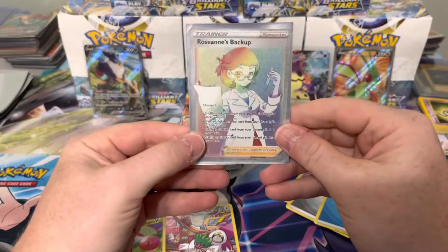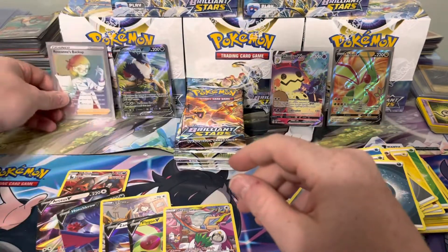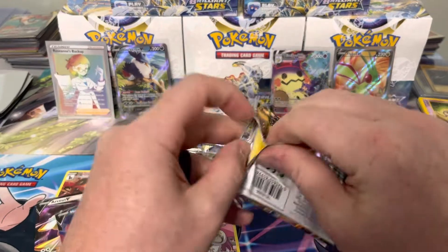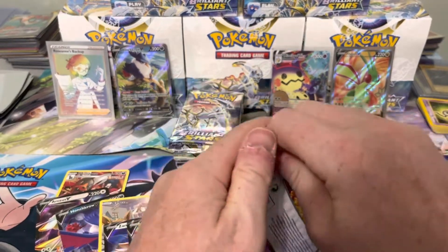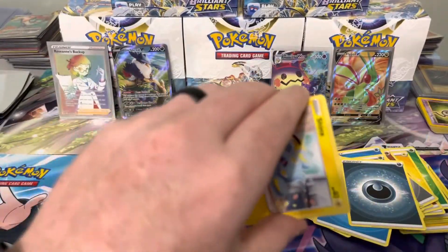We'll keep going — there might be a V-star left in this one, maybe a Charizard would be nice. We got a rainbow! Obviously not the Charizard rainbow, but a rainbow nonetheless — Roseanne's Backup. I think these rainbow trainers go for less than their regular full art trainer counterparts. Pretty good hit so far; that rainbow could have been a Charizard but we still have more boxes to get through today and Wednesday.